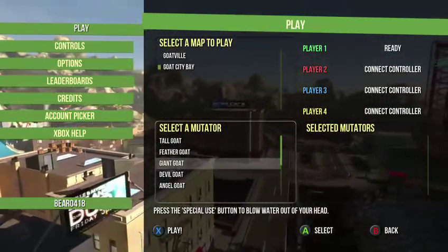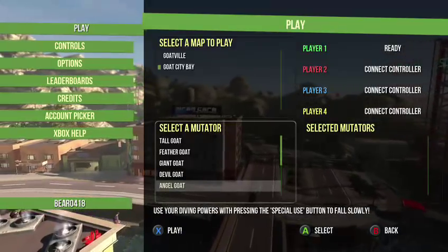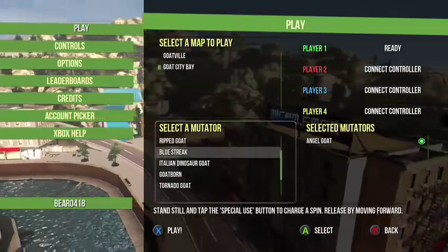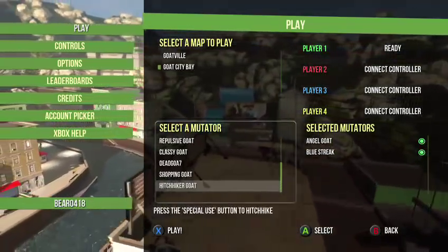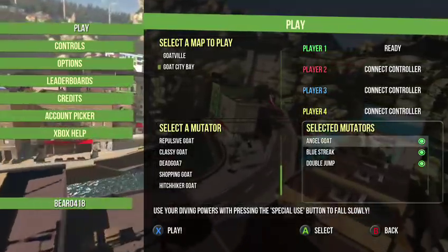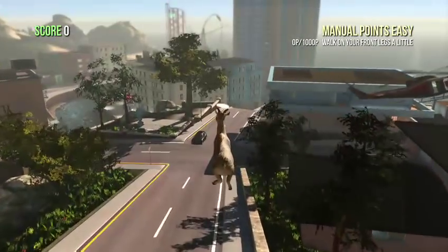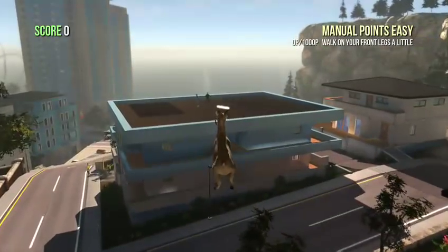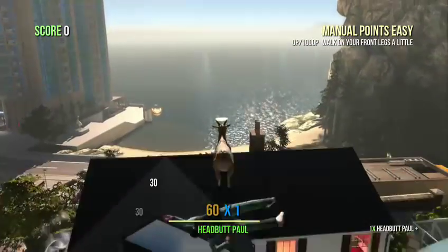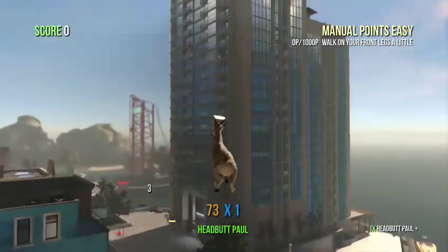Let's select the people that would be useful. Angel goat, blue streak, double thump — okay. The angel goat can glide, and that can be really useful. Let this fly.